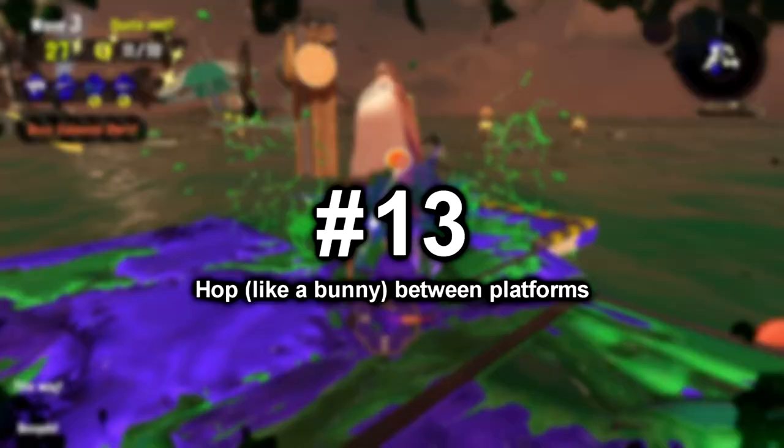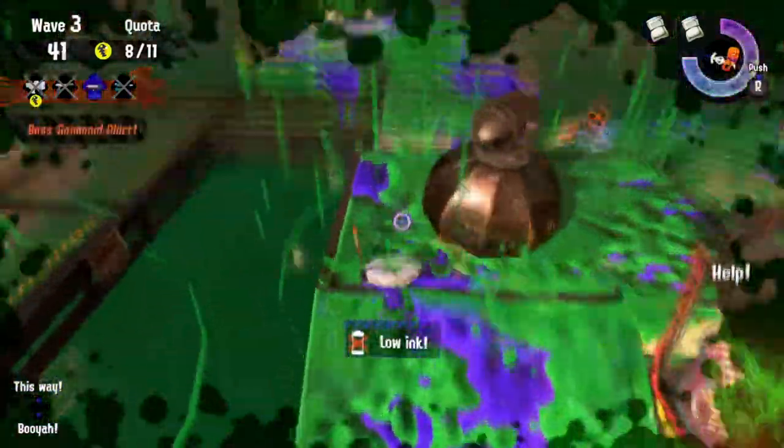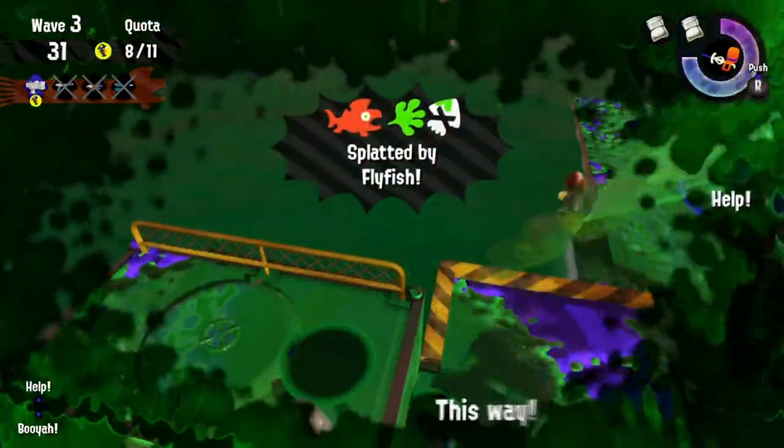Number 13: Hop Between Platforms. Remember how I spoke about the importance of taking the high ground? Well, another benefit to that is that you can never truly be cornered when you're on the high ground. If a Salmonid or a boss comes up to you, you can just abandon ship and hop to another platform. This is a luxury you won't have if you don't take the high ground because if they corner you on the ground, you're done for. I see my teammates getting quote-unquote cornered and dying on the platform a lot. You can just jump to safety either to another platform or to the ground — you are never trapped on the platform.